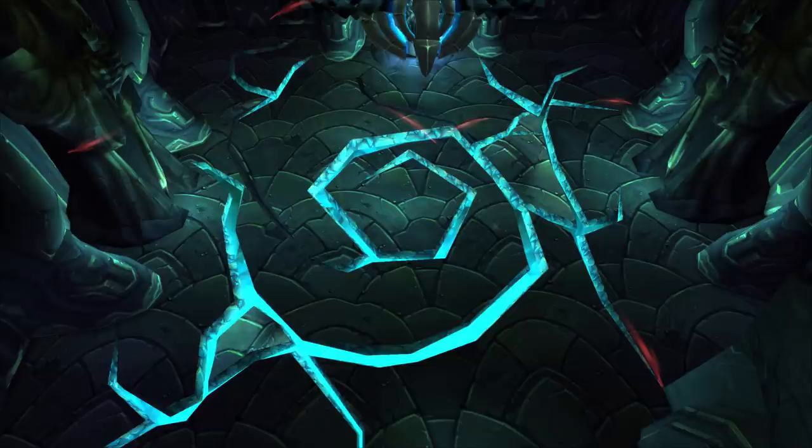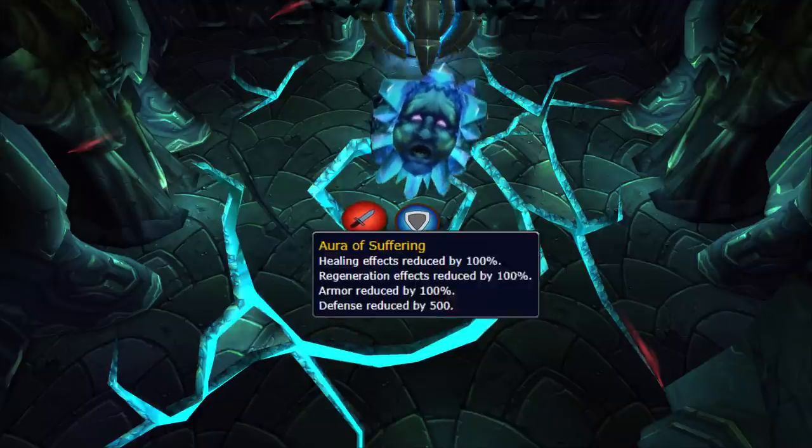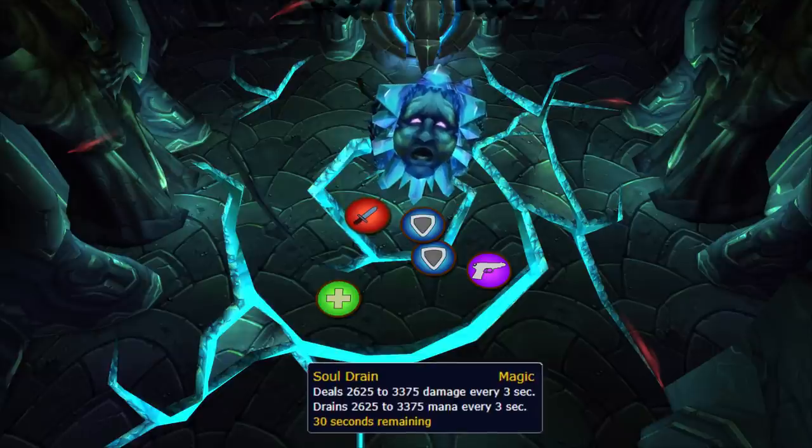Reliquary of Souls. This boss has three mini-bosses with an intermission phase in which you kill adds to restore health and mana. Suffering: this phase reduces all healing done. This boss is tanked by proximity and fixates every five seconds, so if you need to swap, have another tank move closer.